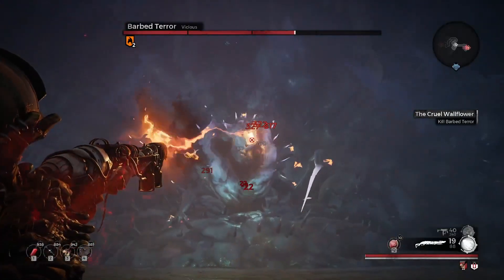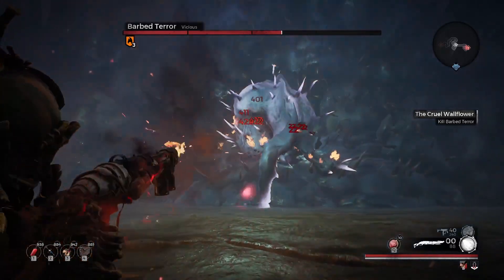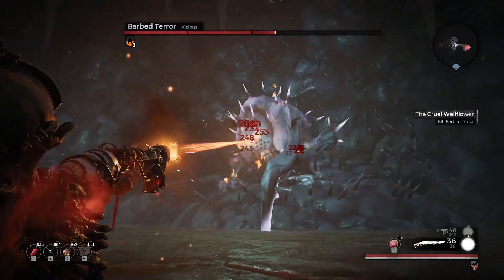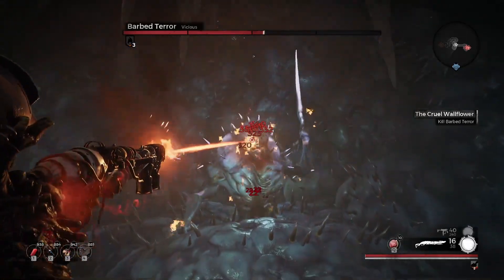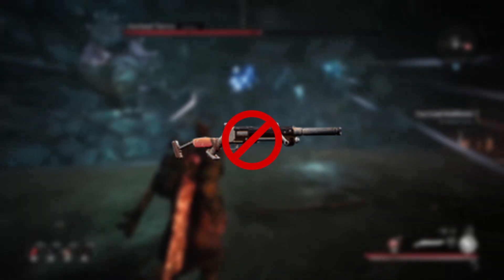At around two-thirds HP, he just collapses for a moment. Pump him with damage while you can. He doesn't go into a phase two after this — everything is exactly the same. Because this boss is just a wall of meat to shoot, as far as gear is concerned, almost anything goes.